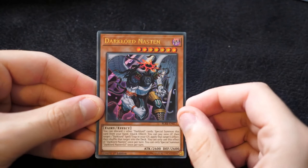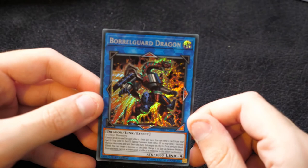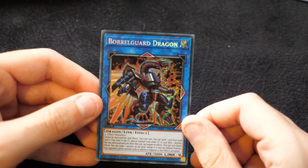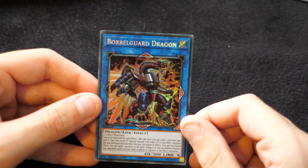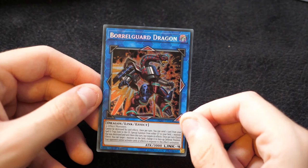Dark Lord Nastin, a Trick Clown, a Bottomless Trap Hole, an Iron Knight, and a Boral Guard Dragon — this is pretty awesome. Three or more effect monsters cannot be destroyed by card effects. Once per turn you can send one card from your Spell and Trap Zone to the Graveyard, then special summon from either graveyard to your field one monster that was destroyed in battle this turn, but its effects are negated. Once per turn, quick effect, target one monster on the field — change it to face-up defense position. Your opponent cannot activate cards or effects in response. Really nice utility, a fairly generic Link 4 with 3000 attack.